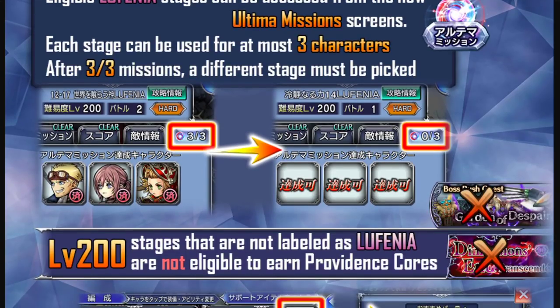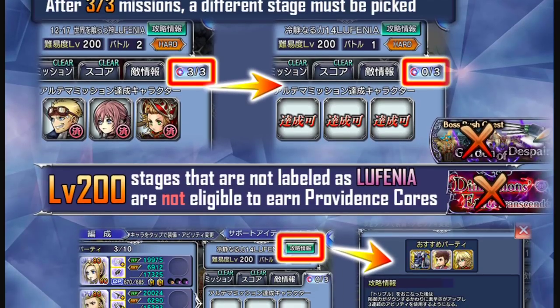As shown in the example image, there's a small icon next to a character's portrait indicating they are locked to that Lufenia stage. If you switch out the original characters and try to tackle it with a different set of C90 characters, I don't believe you will get the five Providence Cores — you'd need to go to a different Lufenia stage. Also, Level 200 stages not labeled as Lufenia are not eligible to earn Providence Cores — this includes the Boss Rush quest and Dimensions and Transcendence.